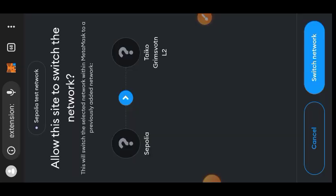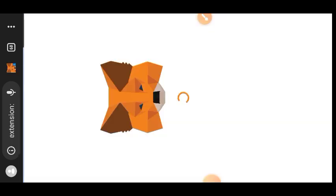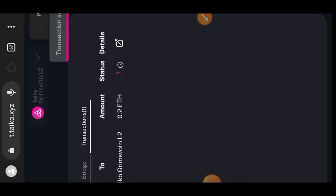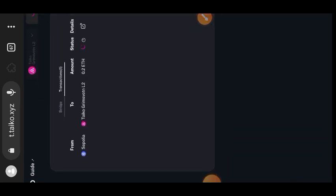I am claiming now so I tap to claim, but before I can claim I need to switch to the Grimsvotn network. Confirm and I have successfully claimed it. If your funds have arrived on Grimsvotn, you can also bridge back, but if they haven't arrived you can just move on to the next step.